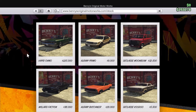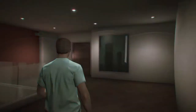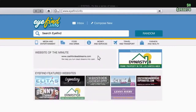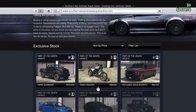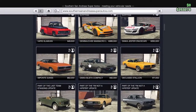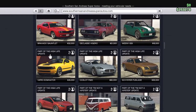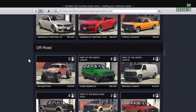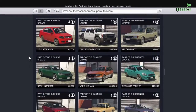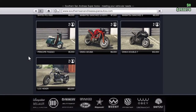They also changed a few minor things. If you go into Southern San Andreas Super Autos, all the cars are lined out differently. When you scroll down it now says 'Two Door' for all the two-door cars you can buy — I haven't seen that before, that's definitely new. Then there's off-road, four-door, luxury, and motorcycles sections.